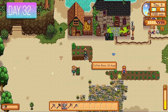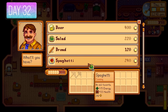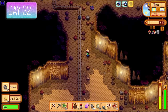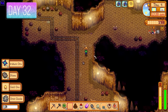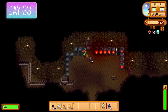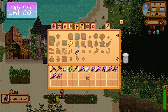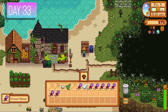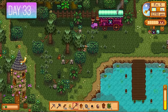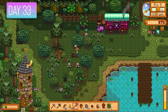On day 32 I got more coffee beans. I spent most of my money on salads from Gus to prepare for a Skull Cavern run, but today wasn't great — a few iridium nodes but no prismatic shard. Day 33 — time to smelt those bars. I made some Dress Spinners from cloth dropped by mummies — they sell for 500 gold a pop. I also went into Cindersap Forest to cut down trees for more sap to make more tackle.